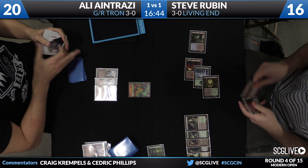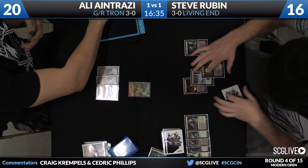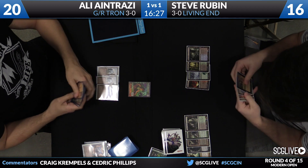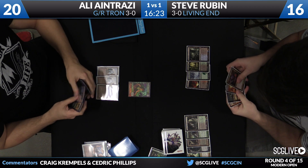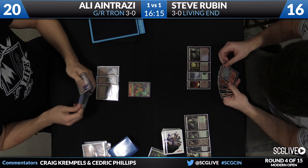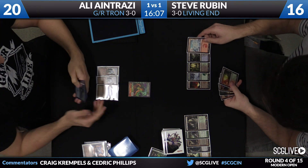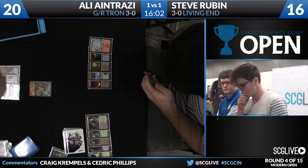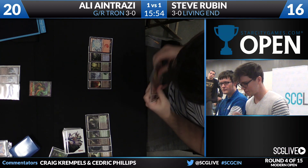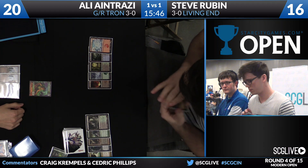Steve will untap those four lands and take a draw. Copper Line Gorge is what he's picked up. Doesn't have a way to mess with the mana anymore. But on the flip side, it looks like Ali does not have a whole lot going on in his hand — he doesn't have the other Tron piece. But when you're playing against Tron, you don't know that. All Steve sees is two mines and a tower, and he's thinking he's a Tron piece away from doing something completely busted. He's going to start by playing a Mountain. Steve's hand: Twisted Abomination, Violent Outburst, Ingot Chewer, Copper Line Gorge — he can get one or two more creatures into his graveyard and then put them all into play.